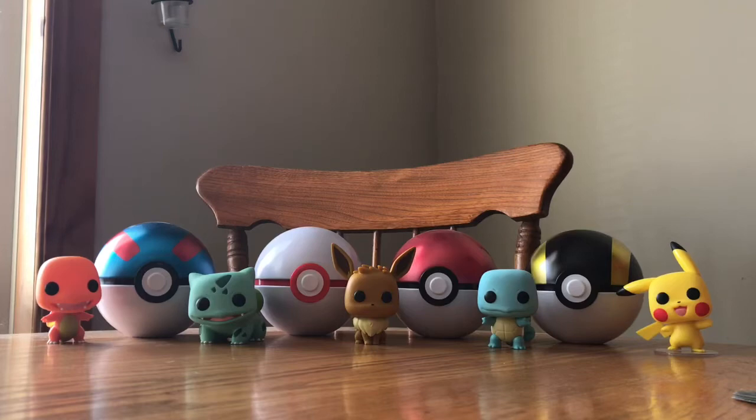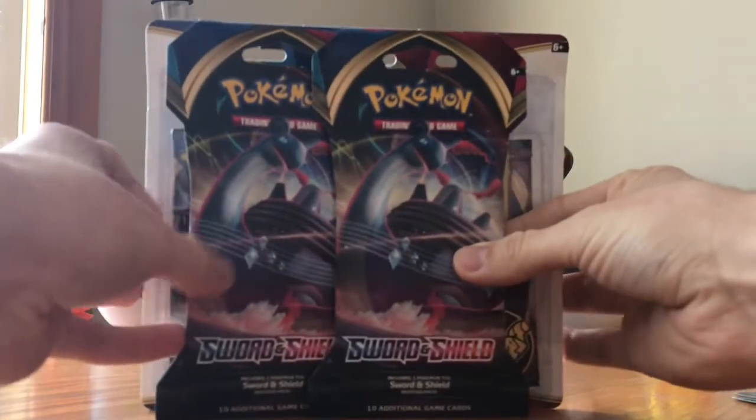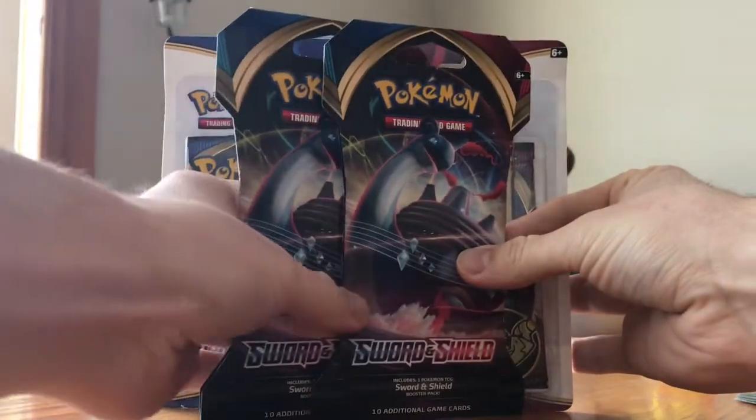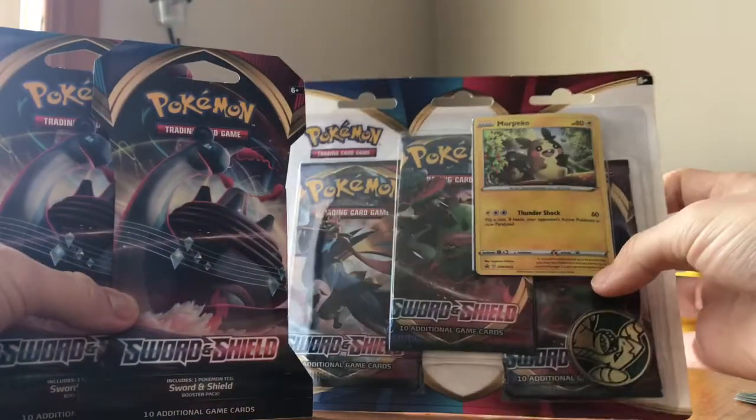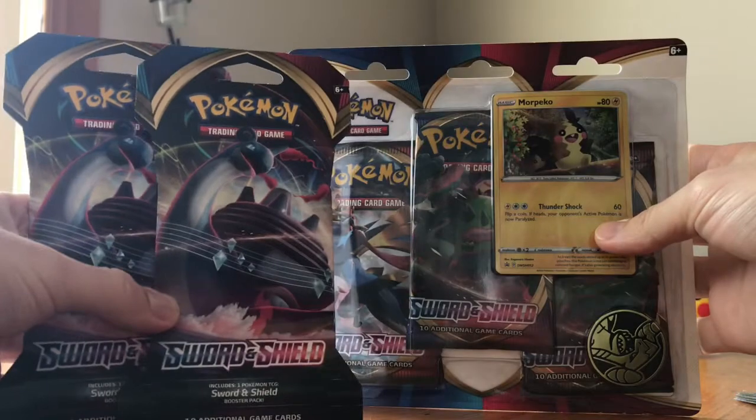We're all out of toilet paper and we're all out of sanitizers, but the world still has Pokemon cards to keep us going. We got the Sword and Shield 5 packs here, we got 3 of the boosters there, and the Olmor Pico, and then we got the 2 separate ones there.